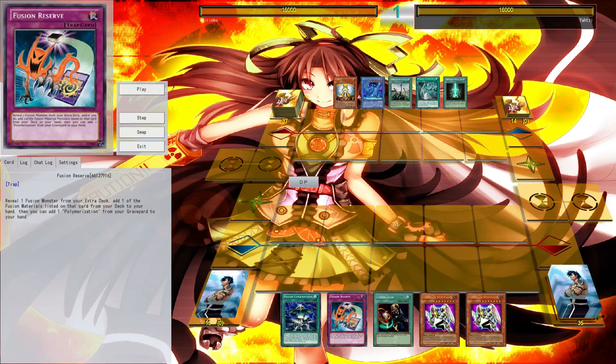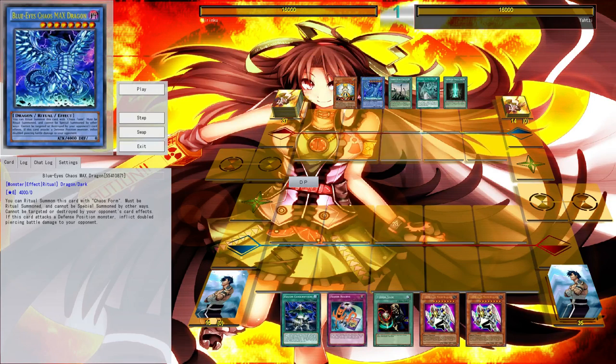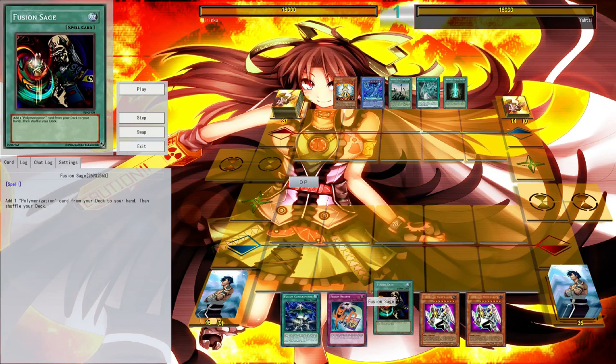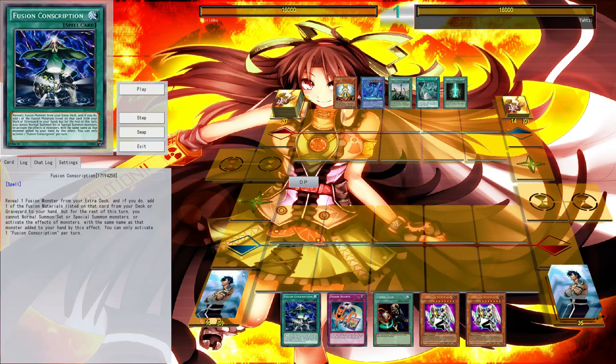You can see her deck right here: it's Imperial Magnum Turbo, and my deck was Sylvan, as you might expect from the title. We were playing against Yahtzee, who was playing his Chaos Max Turbo deck, and Legendary Greed, who was playing his Mecha Phantom Beast deck which he had just put together. Yahtzee is the first turn player, and he already has Chaos Max on the field basically. Merinku also has basically Imperial Magnum on the field with her opening hand.